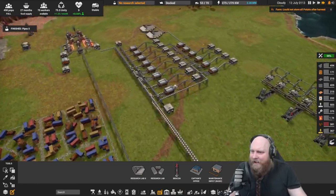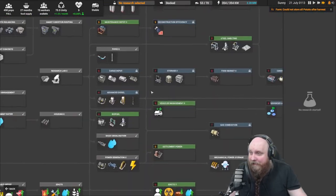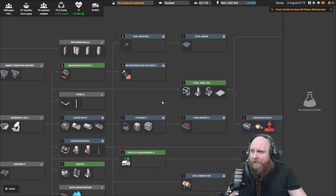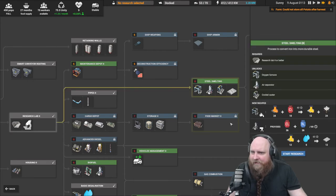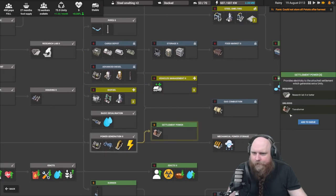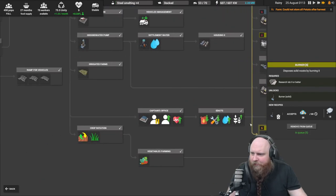Now we can focus on our next project. What's it going to be? Biofuel sounds fun, we could do a bit more about our people, but I think what we really really need the most is steel — so let's get some steel smelting done. Let me add all the stuff to the queue.